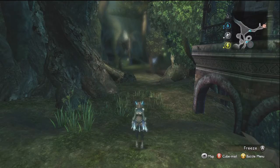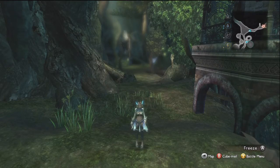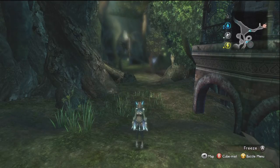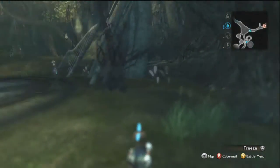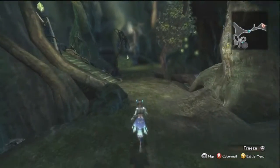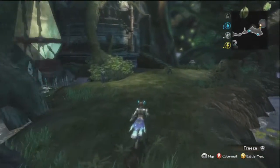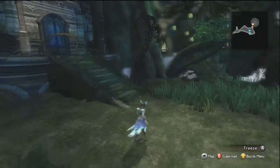Hello everybody and welcome back to Magna Carta 2. In the last video we went off and did a couple of side objectives, but now it's time to get back to the main story. What we're going to be doing in this video is going and speaking to the village chief and asking her for access into the undersea tunnel. A couple of videos ago, Judo and Zephi were talking about looking at records from previous wars to find out if there's any way to save the world which does not require Zephi to be sacrificed.